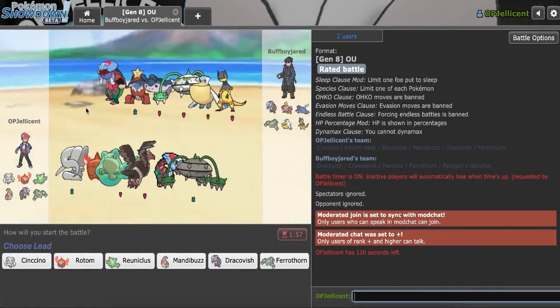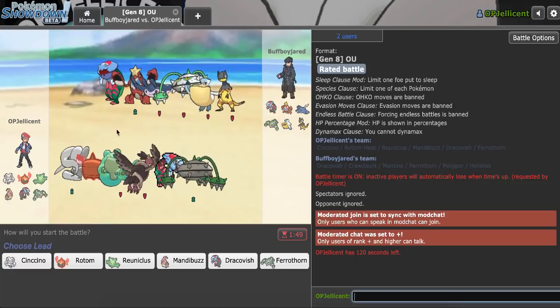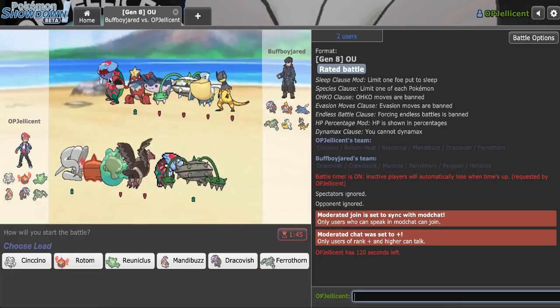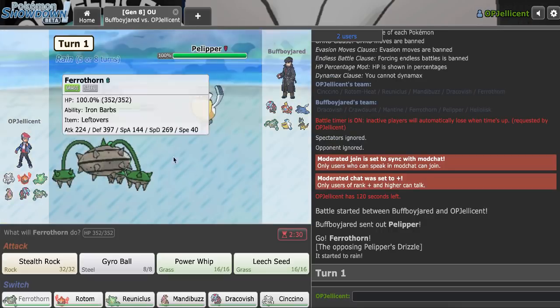Okay, I have another game right here. That was like nearly 30 points — I'm 18-12 right now, I was 17-84 before that game, so pretty happy about that. Now, what I want to do is try to beat this team. I don't want to give Dracovish free momentum — getting early Rocks could actually be the move here. So let's go for that.